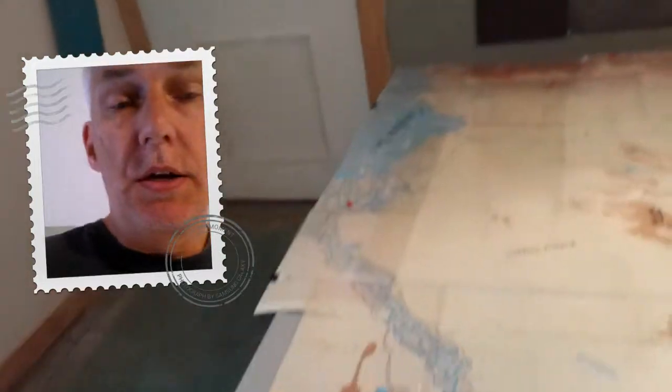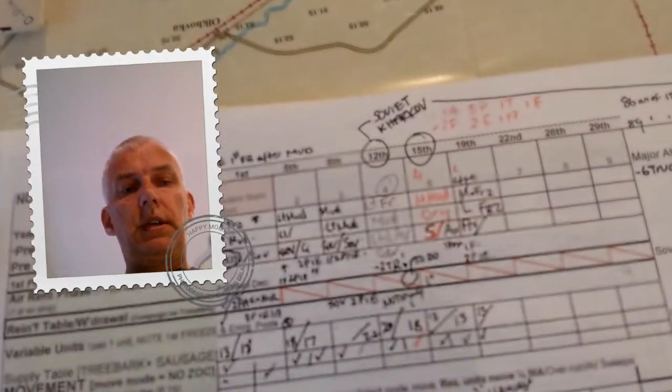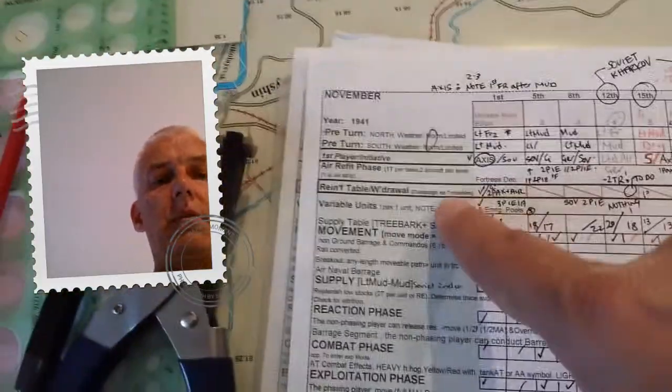There's a turn track that I blew up and put on the map. We're going to look at supply and replacements. I've got my handy chart here, which is all in massive abbreviations. The Axis went first - that's the 19th - and I've got all the main custom rules per the campaign lined up, with notes for when different things happen, and I cross them off as they go.